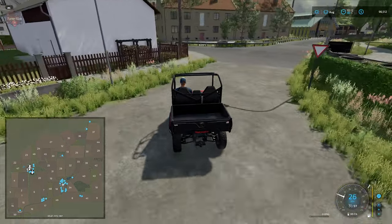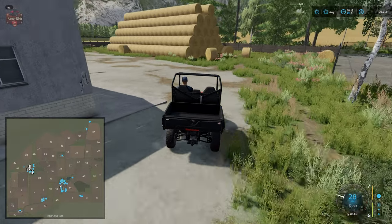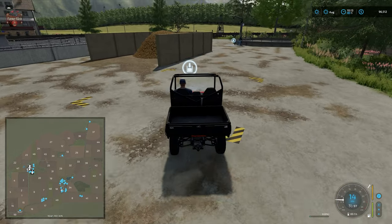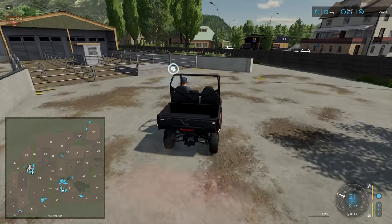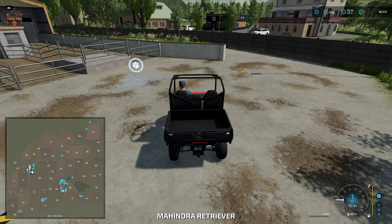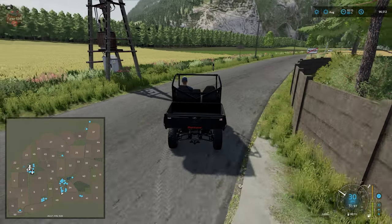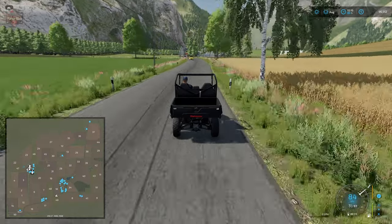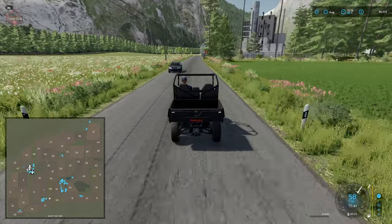Watch out for traffic. Here we have our bale, silage, and straw sell point. We can buy manure and slurry located here, and our animal dealer is located right here. Heading on down — we don't have too much more to look at. We have four or five production and sell points in this cluster, and one more a little further down.